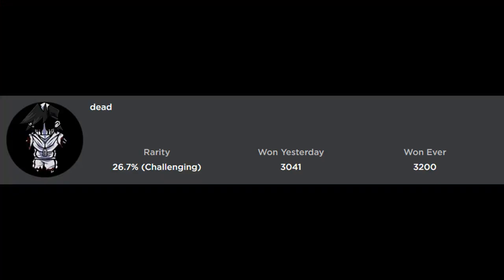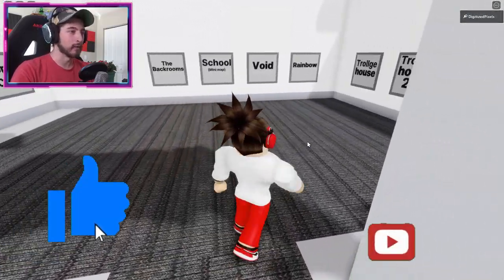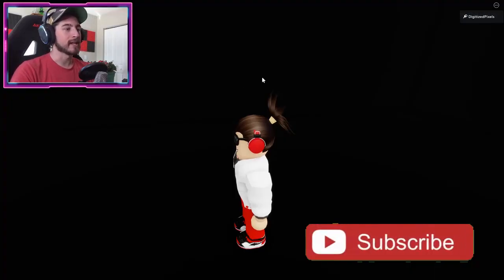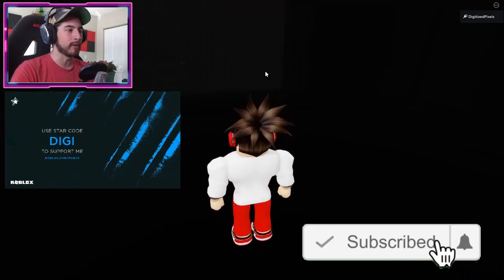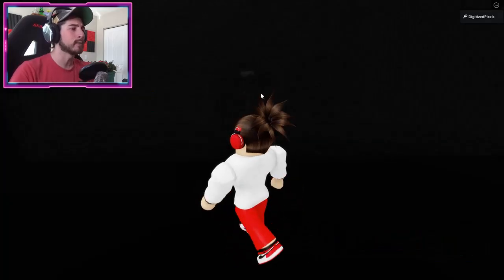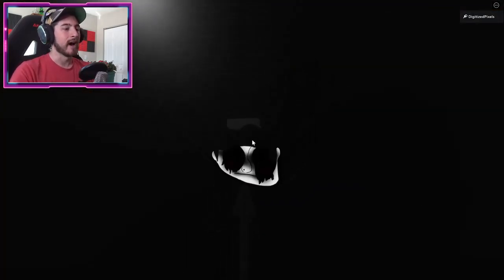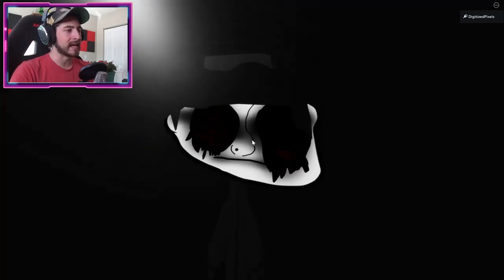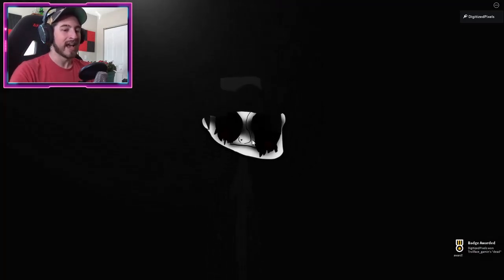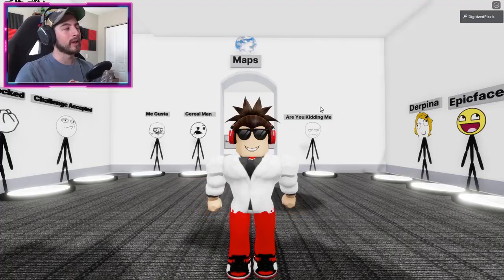To get the Dead badge, go to the void map — it'll be pretty dark. Simply walk forward the way you face when you spawn. Right there is going to be the Dead morph, Lost Silver aka Gold. Bump into it and you'll get the badge.